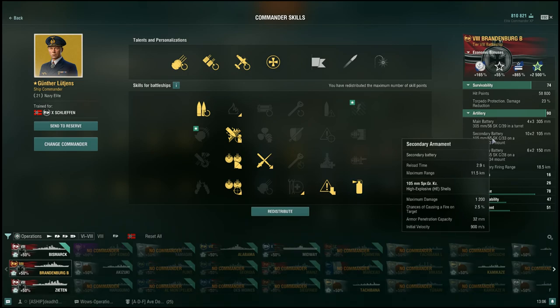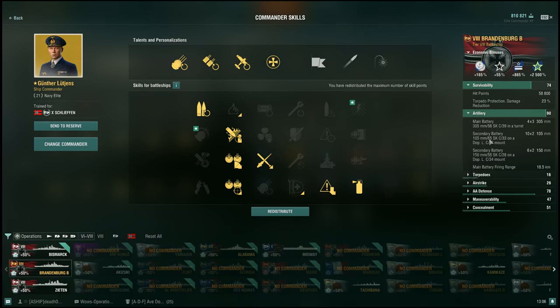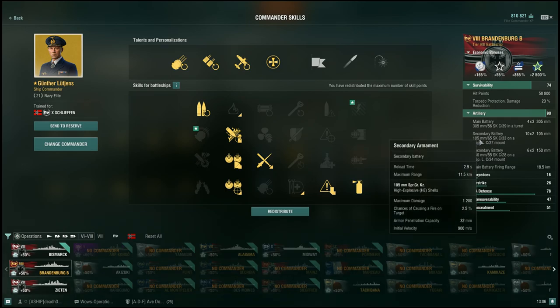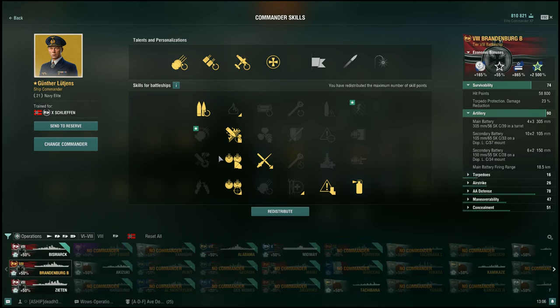In Narai, that really just means penning everywhere on Missouri. Otherwise for tier 8, 9, and 10 battleships it lets you pen most places. Everything else is your standard brawling setup.